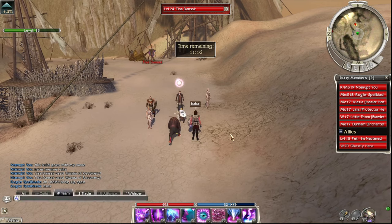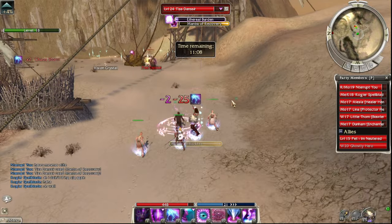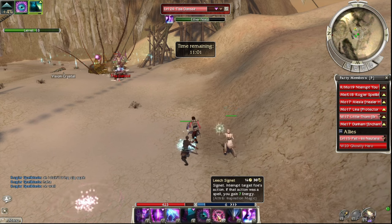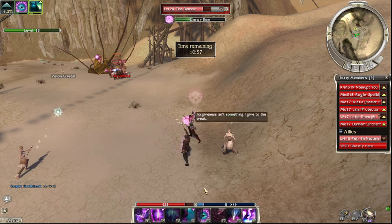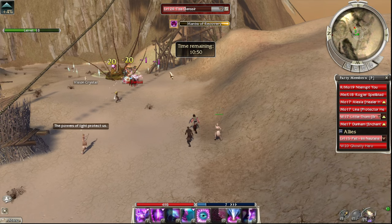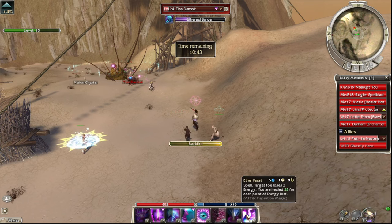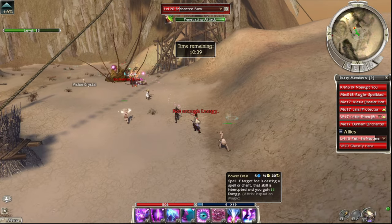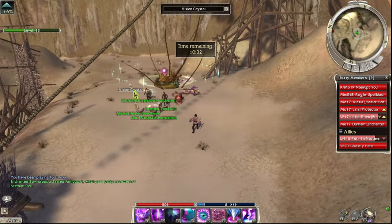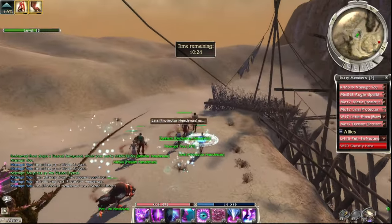I noticed there are no healers here, so it's just a matter of interrupting, out-damaging, and bursting down as fast as possible. A couple good Chaos Storms — that's a lot of damage if you add it all up, pretty close to a thousand damage. They kind of just stood for the full duration of that Chaos Storm, which meant massive damage. It's not sure why they didn't run around more.